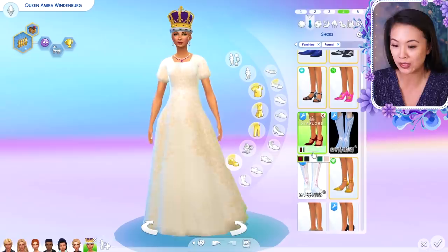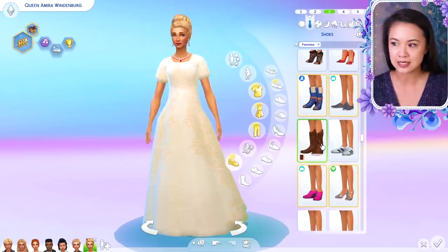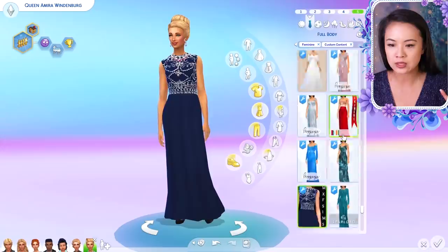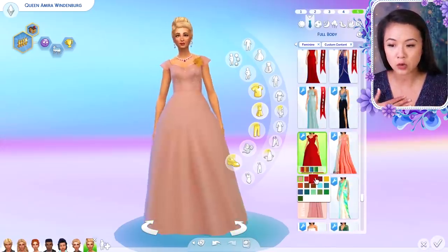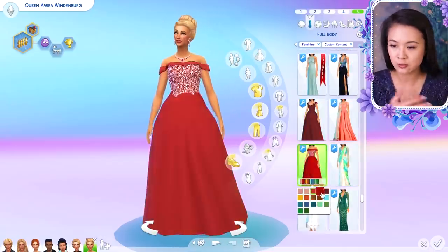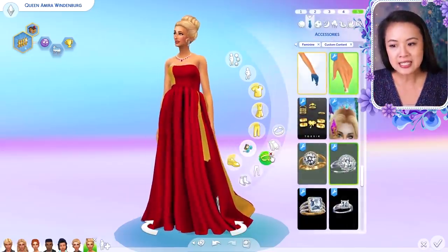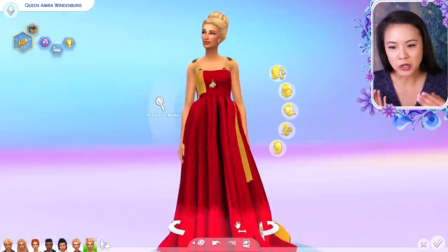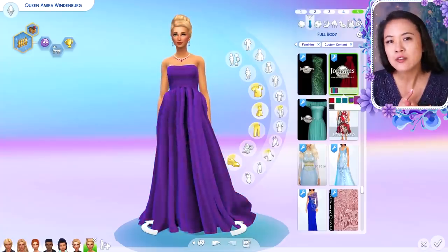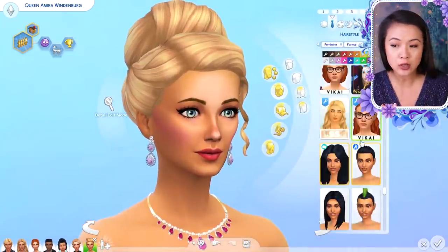She's been a princess for so long, I'm so excited for her to be queen. By the next episode, some time will have passed — about a few weeks — so the Windenburg royal family is going to be out of mourning from King Henry. It will have been technically a few months since King Henry passed away, who was Amira's father. I did choose a lot of outfits that were not as dark for her, but mostly for her formal and party outfits. Some of her everyday outfits are still black or dark purple.